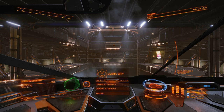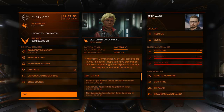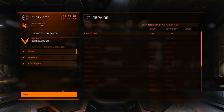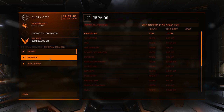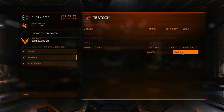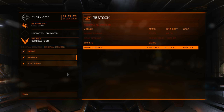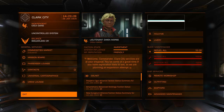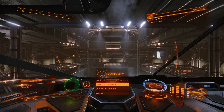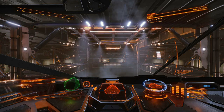One final thing before you take off, and this is very important — I forget this all the time. Your collector limpets and prospector limpets need limpets. You have to go into Advanced Maintenance and restock, buying your limpets there. I usually try and get about half my cargo hold filled with limpets, but you might want to start with more when you're first learning because you end up wasting a lot. I'm going to get 100 to start — and now I have them in my inventory. Now we're ready to head to the system and start mining.